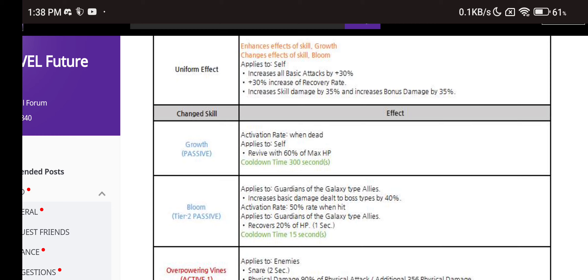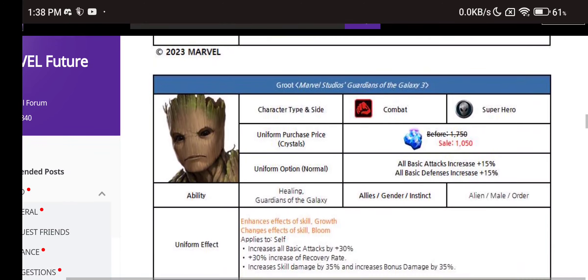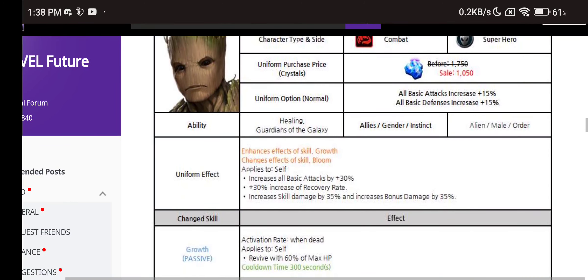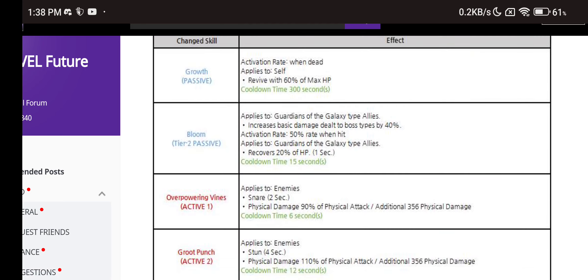We have a double support for Star-Lord — finally! Increase basic damage dealt to boss types by 40%. This makes Groot the meta for the alien male hero ABL where Star-Lord is the main character. The new team will be Star-Lord, Rocket Raccoon, and Groot, making it much easier to score more. Also, it recovers 20% HP to Guardians of the Galaxy type allies every second for 15 seconds, with a 50-second cooldown — pretty nice.